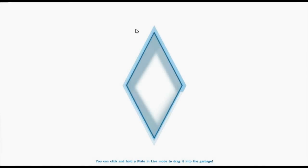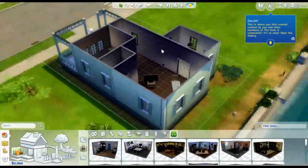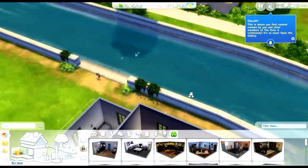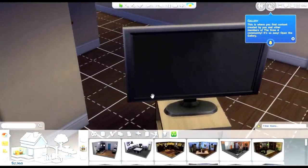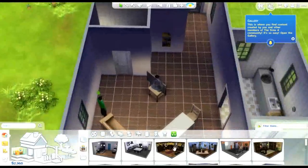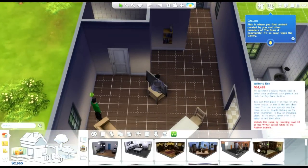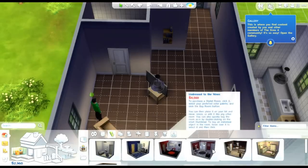So now we're going into the game. Loading screens load really fast. So I'm back — loading screen is done. I'm over here in my home that I bought, and the only thing I did is add a TV. We have a new function called Styled Room — Styled Rooms are really neat. Let's click on bathroom.